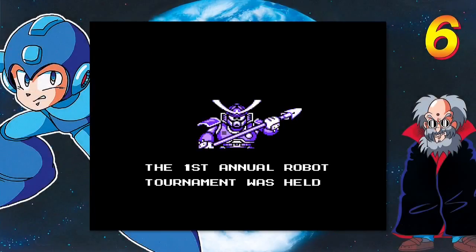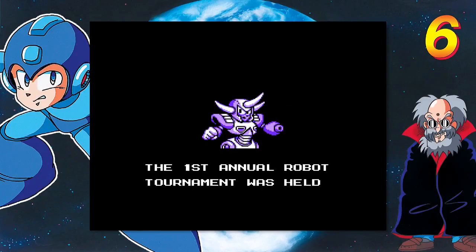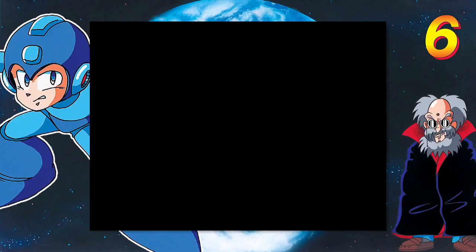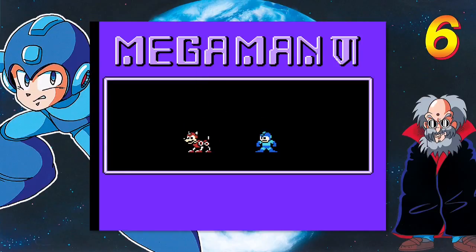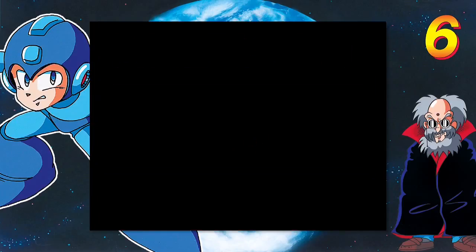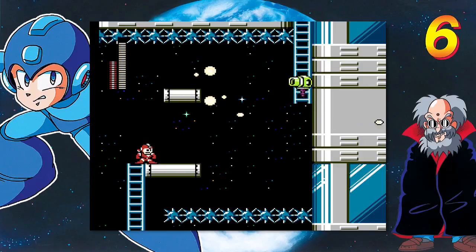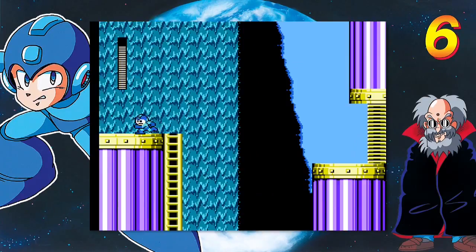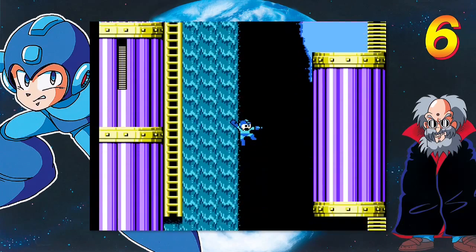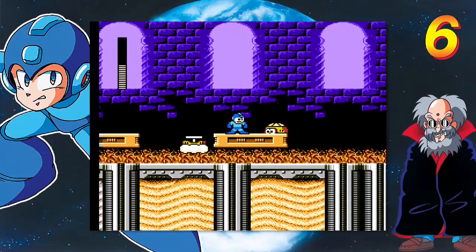The Blue Bomber's 8-bit era concludes with Mega Man 6, which sees a mysterious man named Mr. X arranging a global robot tournament. Naturally, this ends with Mr. X stealing all the robots and attempting to take over the world. Dr. Light responds by creating two powerful suits of armor that give Mega Man all-new abilities. They have their drawbacks, but it's also just cool to fly around and explore the levels. While prior games did offer branching paths, Mega Man 6 has quite a few areas where you have more than one route to choose from, and four of these alternate paths are there just to lure you away from the stage's true bosses.